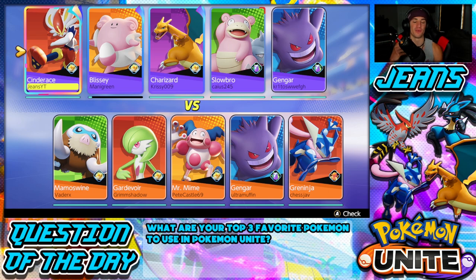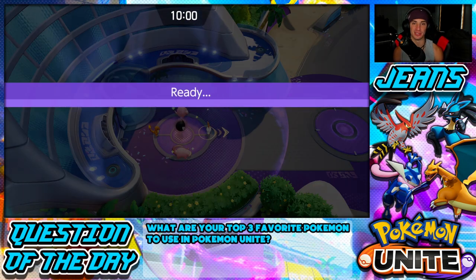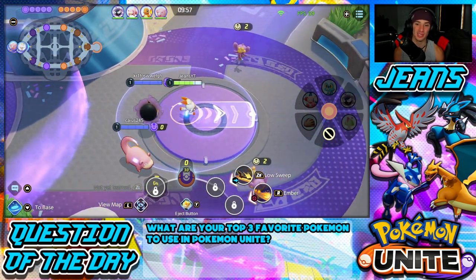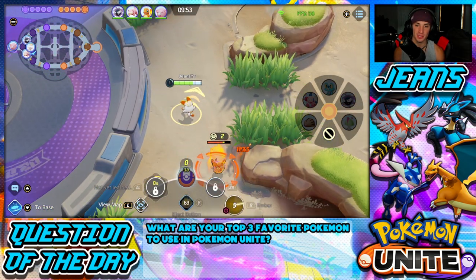Question of the day: what are your top three favorite Pokemon to use in Pokemon Unite? For me it's Greninja — always been my main — Pikachu, and Venusaur with the Solar Beam build. I also used to play Blissey a lot but it's not that fun. I'm thinking about making an Eldegoss support video — let me know in the comments if you'd like to see that.